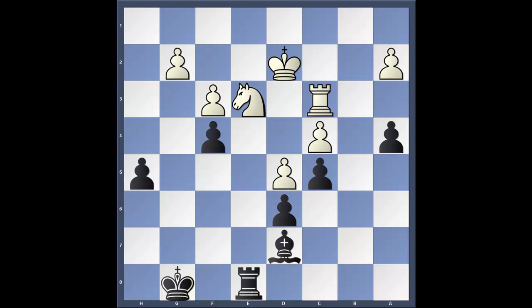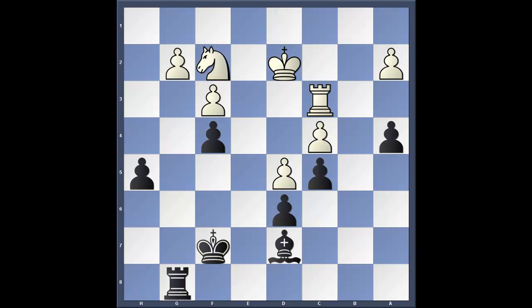King d2, f4, and we've created it — now the g-pawn is a weakness. King f7, we're going to target it by playing rook to g8, knight f2, rook g8, king e2, rook g2.